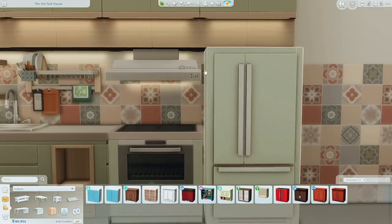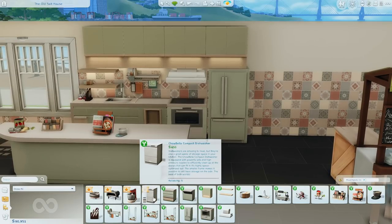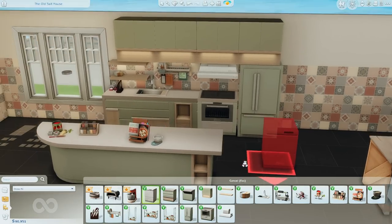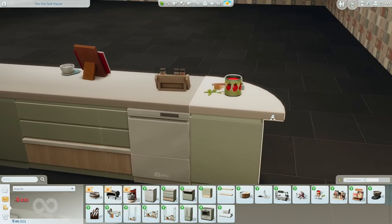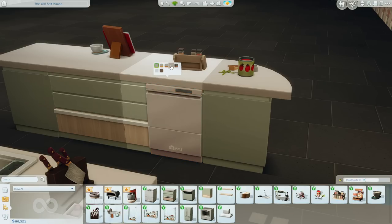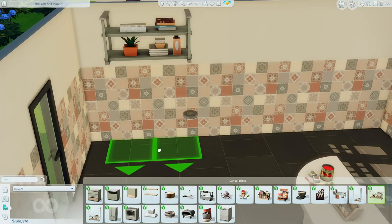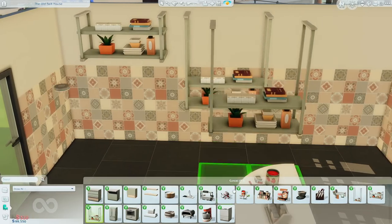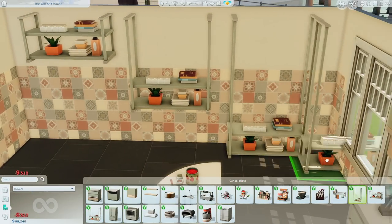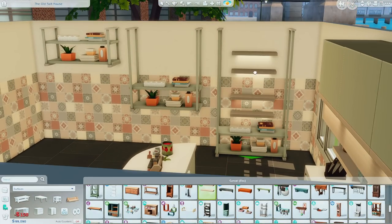We also have a new stove hood with a little bit of lighting coming from underneath. Oh wait, what is this? A dishwasher! It's so little — it's like a little bit more than half size. I wish they would give us trash compactors; it would save space and you could just slot it under a cabinet. I did forget to show the hanging shelves — they come in three different sizes and are a lot bigger than I expected. You could use them as a floor shelving unit.